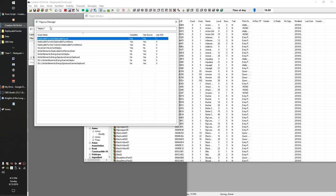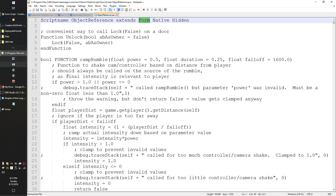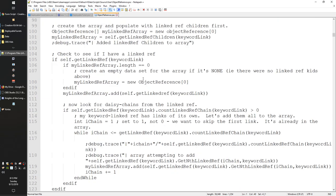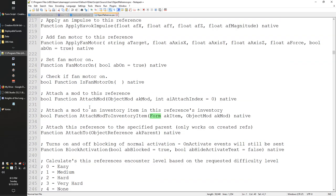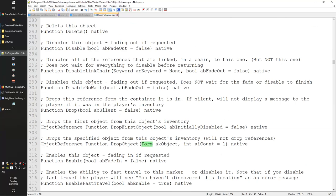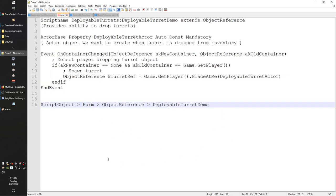You can look this all up in the Papyrus Manager by searching for ObjectReference and opening the definition file, which shows it extends Form. All the information on the Creation Kit site is also available in raw script format with notes from Bethesda. I just find the Creation Kit site more convenient than digging around in Papyrus Manager. So now we understand how the inheritance hierarchy works in Papyrus.